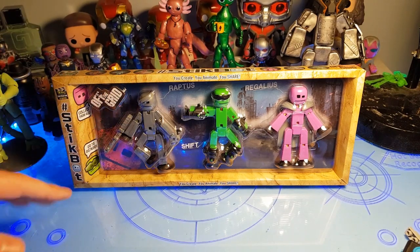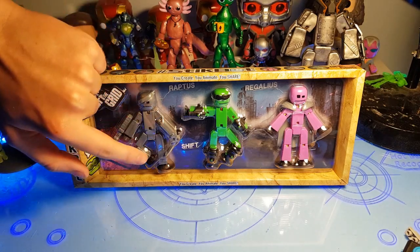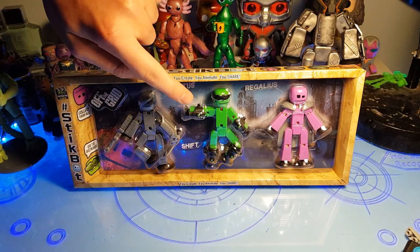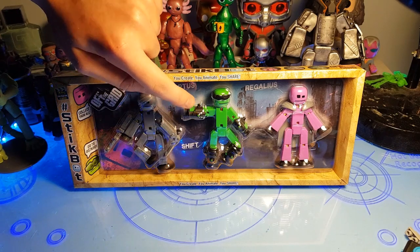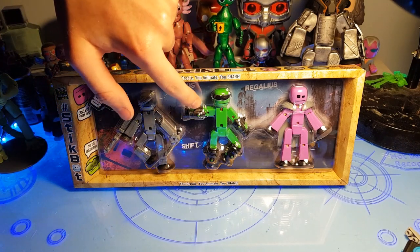Raptus should have white suction cups — he's got black. He should have a red face — they've done that in black. But then we can see they can do grey plastic, so you can see the knives are grey. Why not print the black things that Shift has in grey, since they're meant to be silver, and then do the green paint, which they've done.